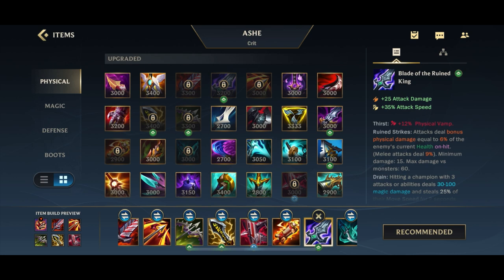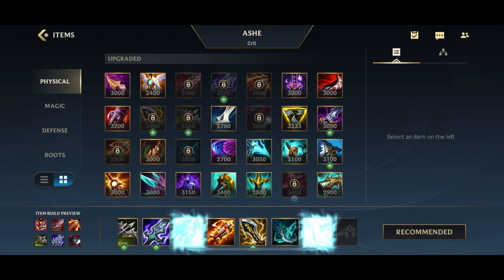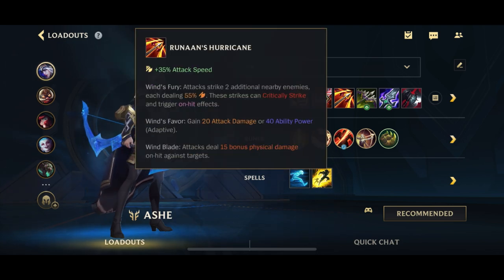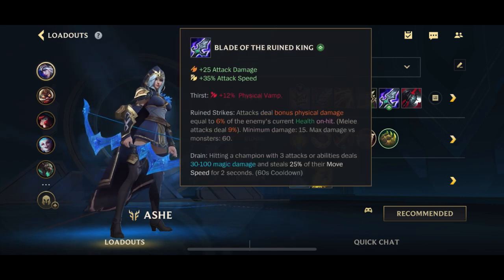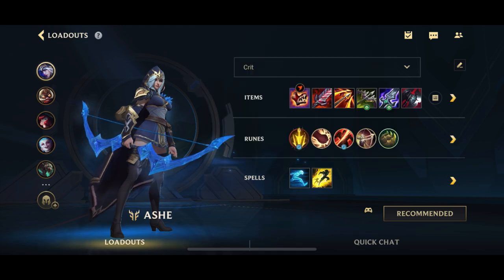There is actually a full tank shredder Ashe build, which is a little bit whack but you can go for it. It's the full tank shredder build where you have your two core items, then go into all the anti-tank items. You have Mortal Reminder for the armor pen as well as the crit, Bork for the percent health damage, and Black Cleaver for the armor shred — which on Ashe procs instantly in one auto-attack if you have your Q activated. With this build, absolutely no tank can survive you.